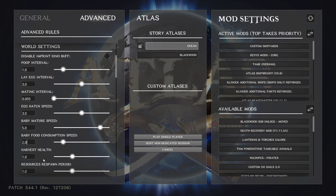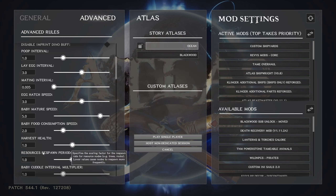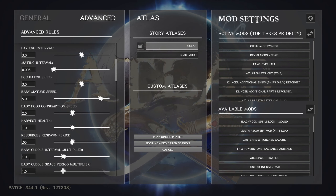Harvest health and resource respawn period — that's how fast things respawn after you harvest them. In single player, when you log off everything stops, and I don't like getting back on to find nothing has respawned. So I take this number to 0.05, which seems to get stuff respawning reasonably fast so I'm not waiting three or four days of play time before a tree comes back.